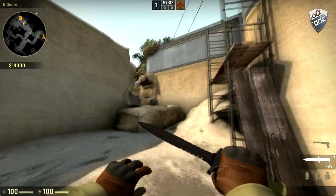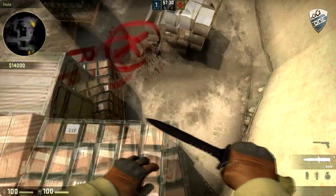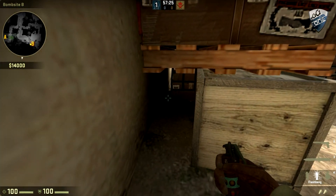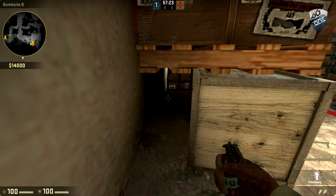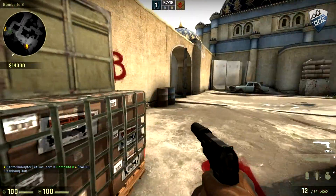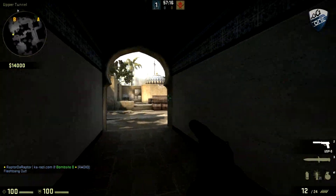For the first flash, you want to come up this window and jump down in this corner. Lock yourself in this corner right here, take out your flash, crouch, and then look in between the corner of this box and the wall. Your flash will bounce right there, it will pop here, and it will blind all incoming enemies.